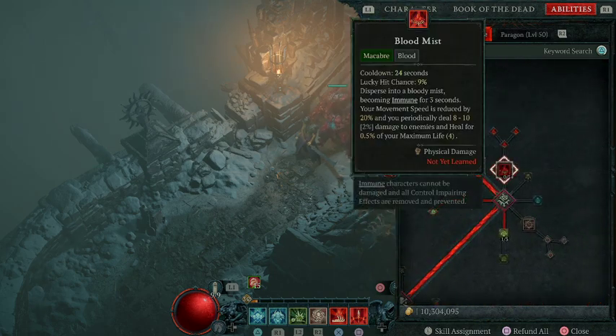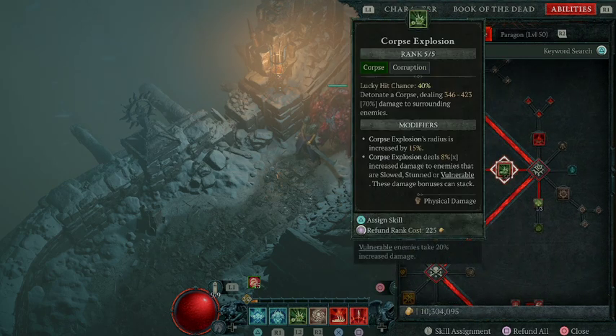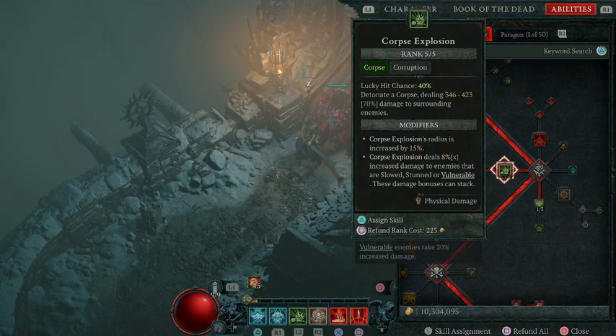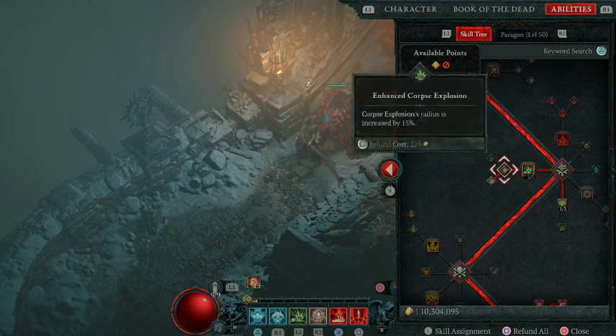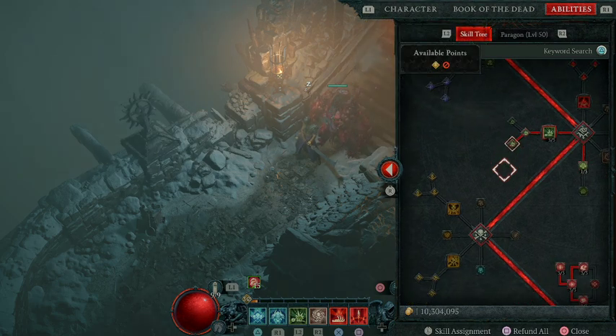I don't particularly like Blood Mist. While leveling, you're not going to really need the immunity because you're going to be so overhealed. So I went with Corpse Explosion for some AoE damage — it's a fun ability. It detonates a corpse dealing 300 to 400 damage to surrounding enemies. This is the cooldown you use when there are a bunch of corpses on the ground and the second or third wave comes in, using those corpses for additional AoE damage. The radius is increased by 15% with Enhanced, and I went with Corpse Explosion dealing 8% increased damage to enemies that are slowed, stunned, or vulnerable, which is common in group encounters.